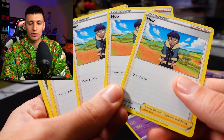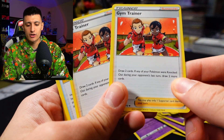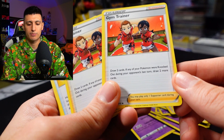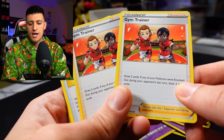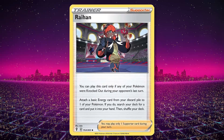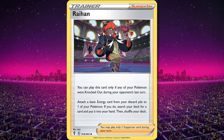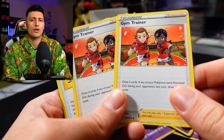Gym Trainer had two copies — draw two cards, and if any of your Pokémon were knocked out during your opponent's last turn, draw two more. It's kind of a comeback mechanic card. If you wanted to replace this card, I'd recommend Raihan — a much better card. You attach a basic energy from your discard pile and then add any card you want from your deck into your hand. Way better than Gym Trainer's draw two and maybe draw two more.